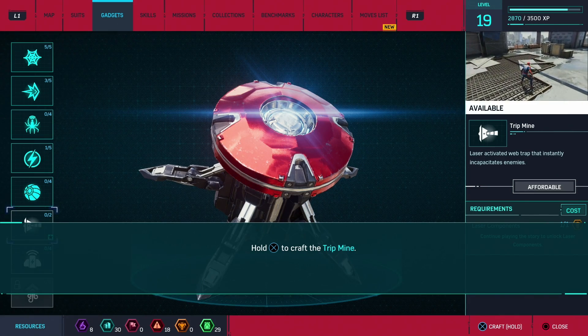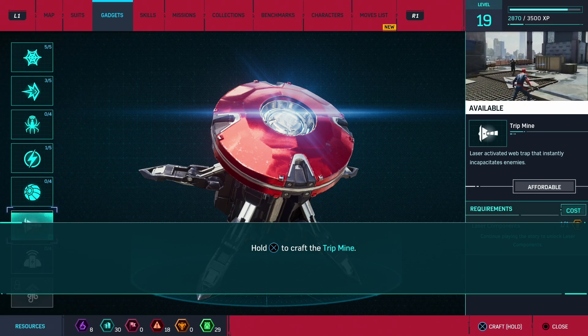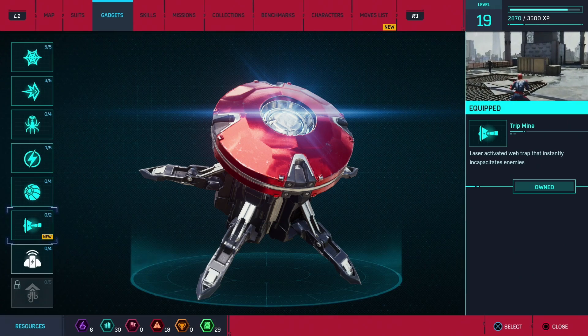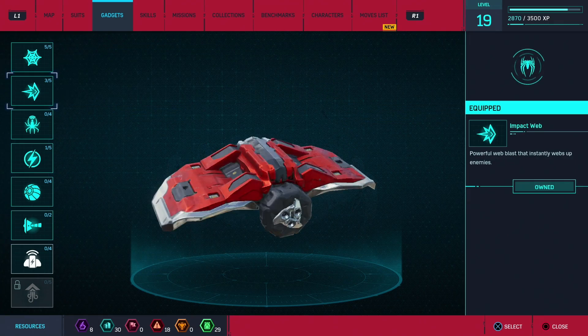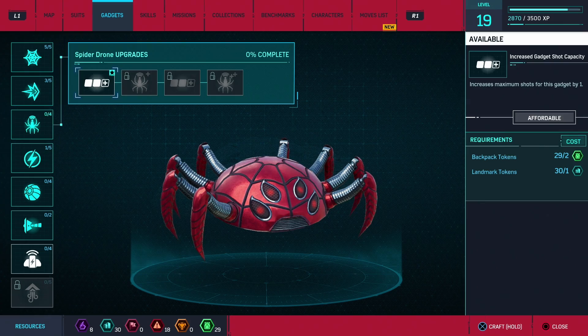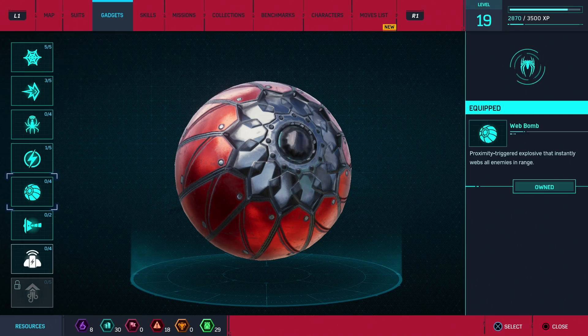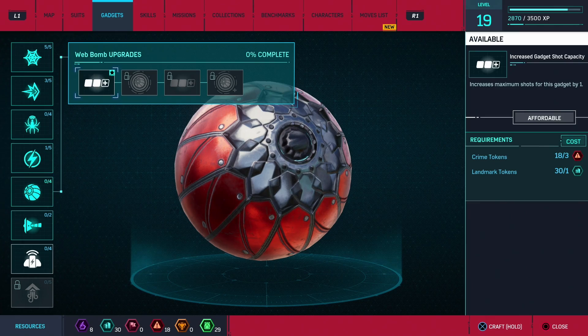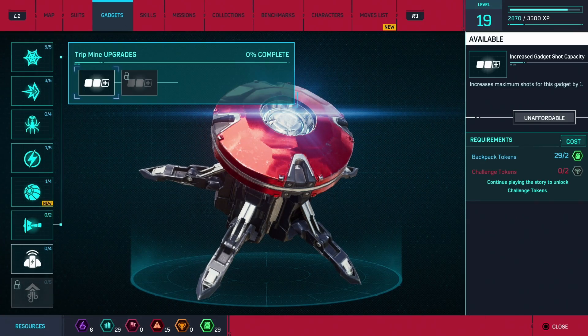Laser activated web trap that instantly incapacitates enemies. Is that noisy? I hope not, I can't tell. Maximum shots — I can't increase it because no challenge tokens. That's been the story for all of these upgrades, I don't have challenge tokens. I can do this one. I haven't used the web bomb since I first got it; should probably start using these things a little bit more.